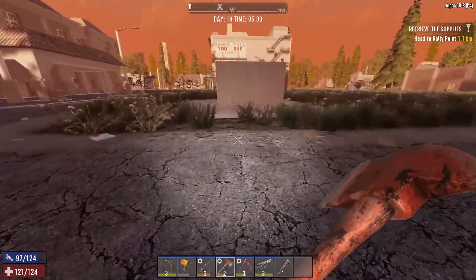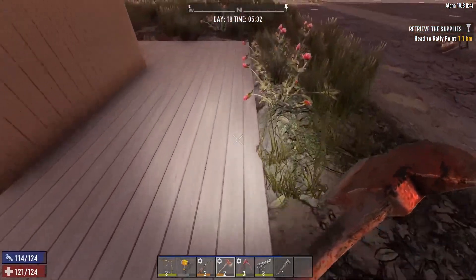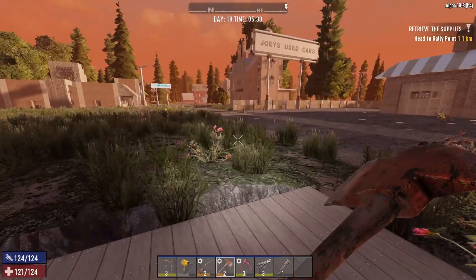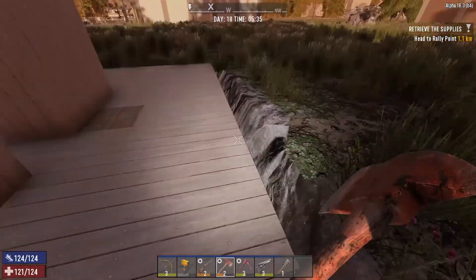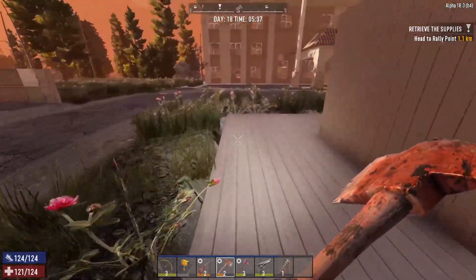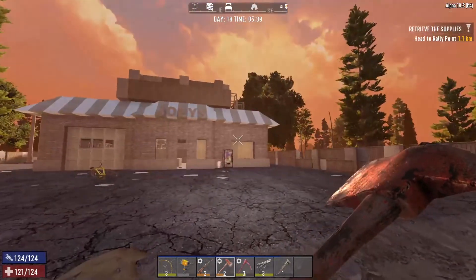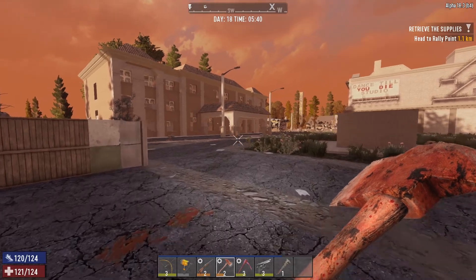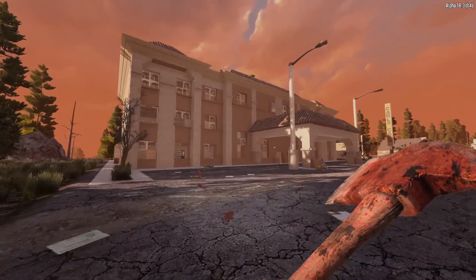We've got a lot to get done. We need to go on a wood run right away, and then I want to work a little more on our mini horde base. This won't be ready by Day 21 but hopefully soon after. There'll be pillars all the way across and our goal is to fight from inside the pillars — everything outside will be spiked. We might fight from a second layer because of how the zombie AI works. We do have the mini bike now from the last episode, which is going to help out big time.